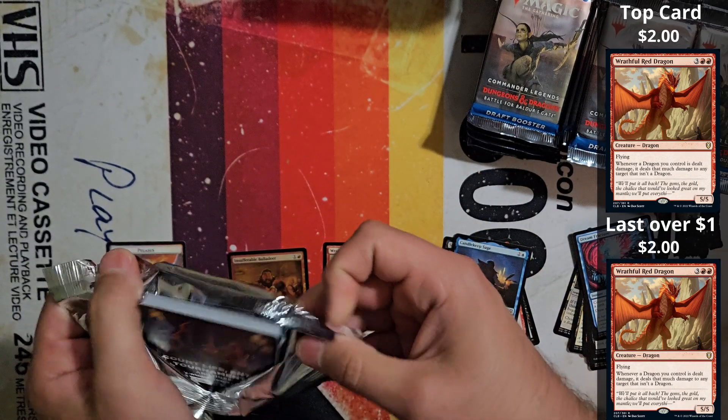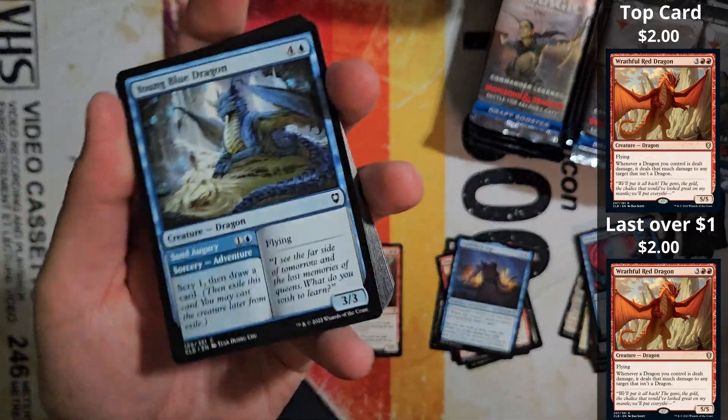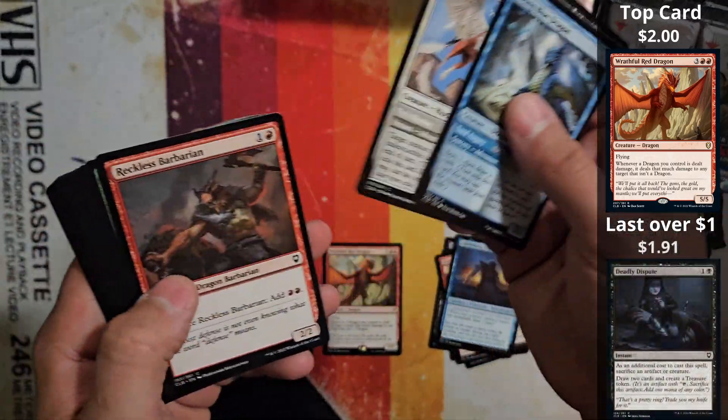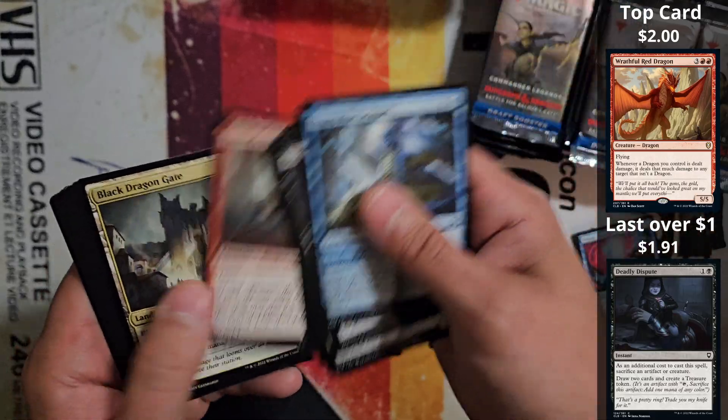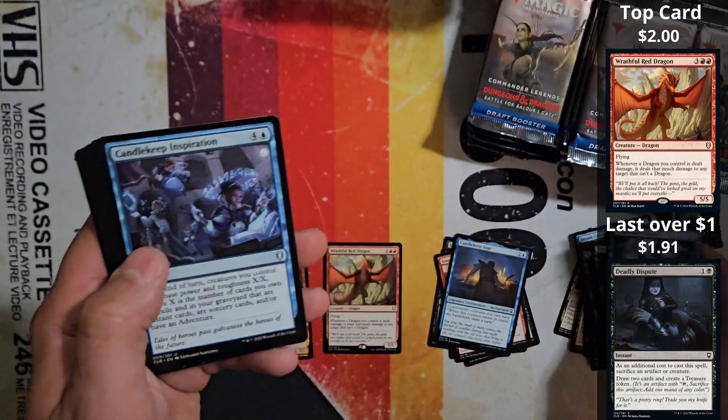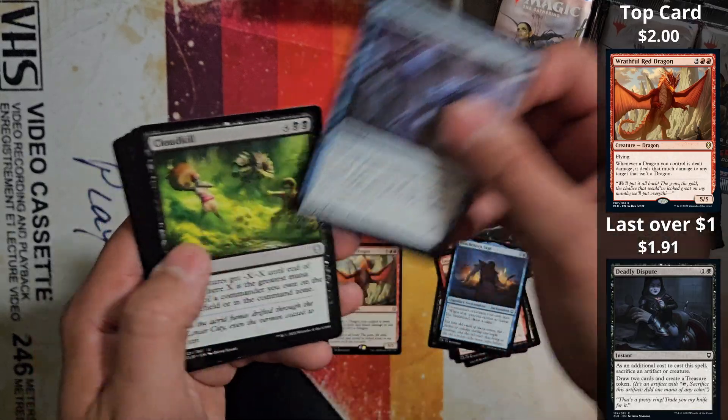Definitely the rare land cycle, other ancient dragons, Archivist, Kindred Discovery — a little bit of everything. There is something for everyone in this box.